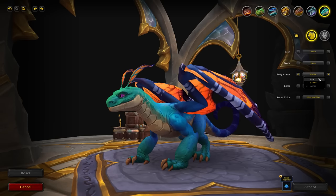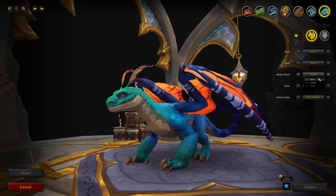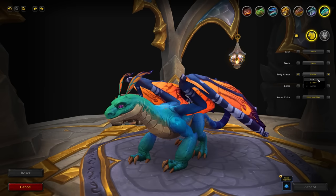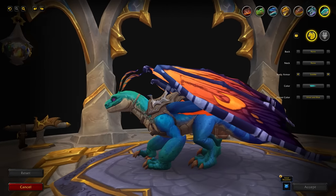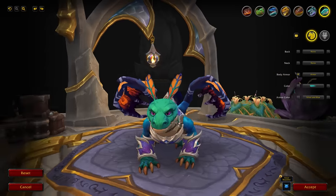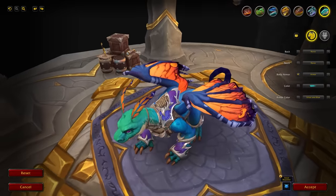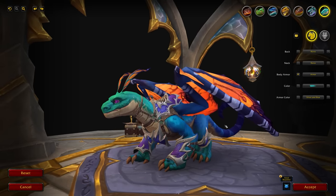As for body armor, all the options appear to be available from the start. Some may be from older renown — this character is maxed out so it's hard to tell exactly. The first option is bare, so you can have nothing on the back at all. Then there's a saddle, which is the standard saddle you'll see on all the other drakes. Finally there's armor, which I really like — it adds armor on the shins, legs, and back, making the mount look a lot better.